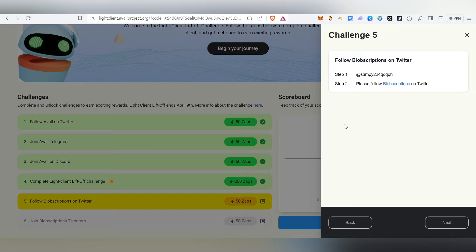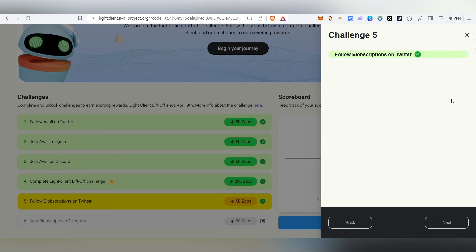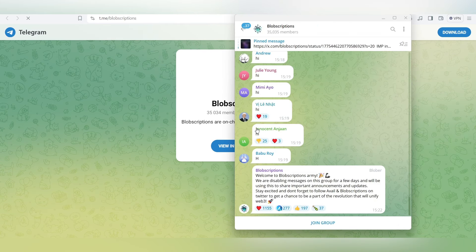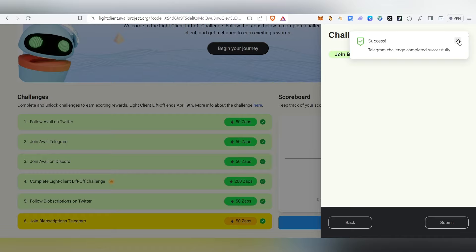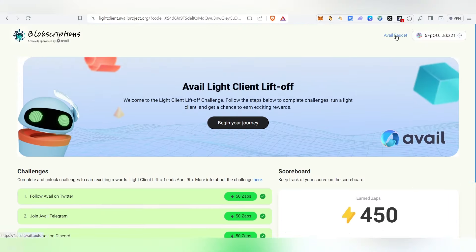Now go back and click Follow to follow them on Twitter again, then come back and click Verify. Next, click to join their Telegram group — join there and come back and click Refresh. Once refreshed, that task is done too. Finally, click Submit, and you'll see that you've completed all the tasks and your earned XPs will be shown to claim the participation NFT.